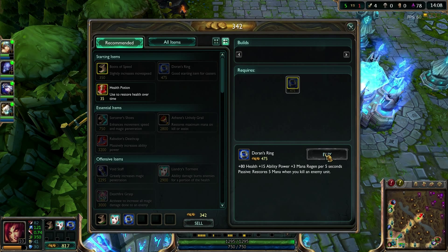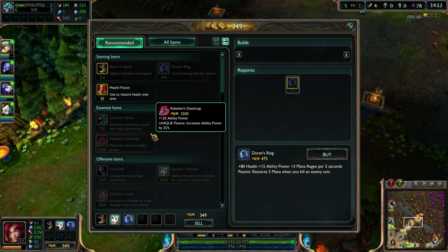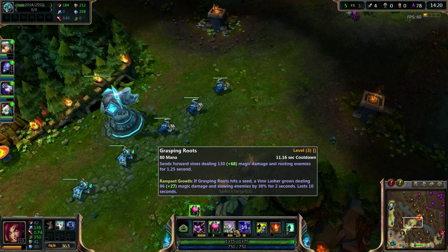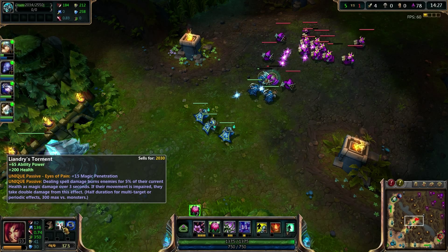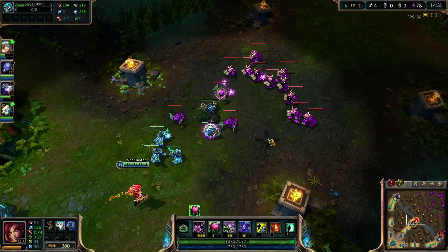Oh, I did not mean to sell that — that's fine, I was going to buy another one anyway. I'm not used to this HUD yet. So I would definitely be purchasing this on someone like Zyra, because my combo starts out with a snare and a slow, so this will definitely do 10% of their current health as magic damage over 10 seconds.